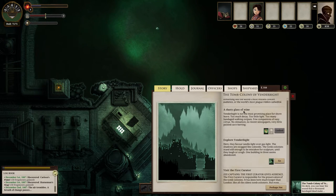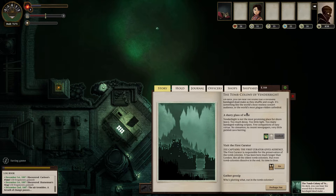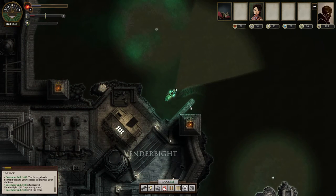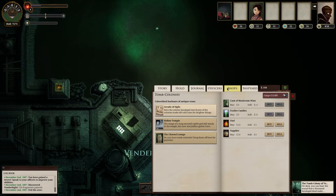We can explore Vendorbrite. Your main objective is to go to these areas, explore, and get different types of reports and gather gossip. Now I have a port report of Vendorbrite and I can take that back to Fallen London for pay. It's a better idea to go to multiple ports and stack up as many reports as possible, so that when you come back you get a ton of resources.